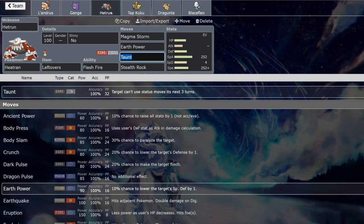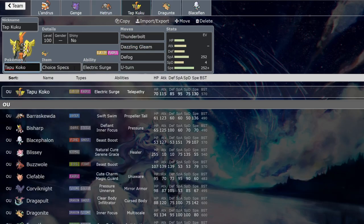Moving on, Heatran with Leftovers — this is your standard offensive Heatran set, except instead of Toxic I'm running Stealth Rock. The double rocks is really good because if I sack Lando I at least have the chance to set up rocks with Heatran. Toxic doesn't really do a lot for me when tested — it's better for slower teams. Magma Storm is to trap anything that can annoy us and it deals with Ferrothorn and stuff. Earth Power rounds out the standard set.